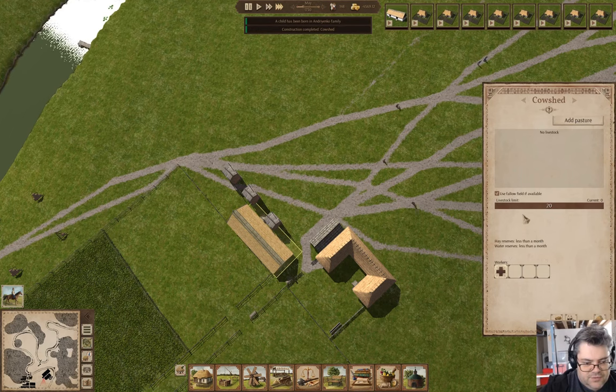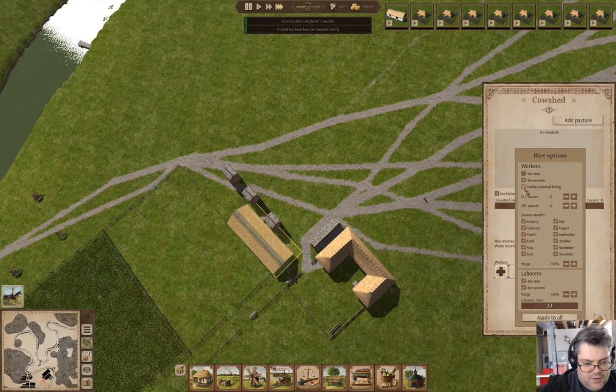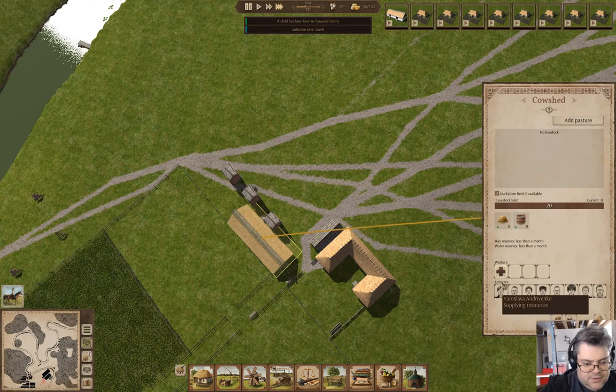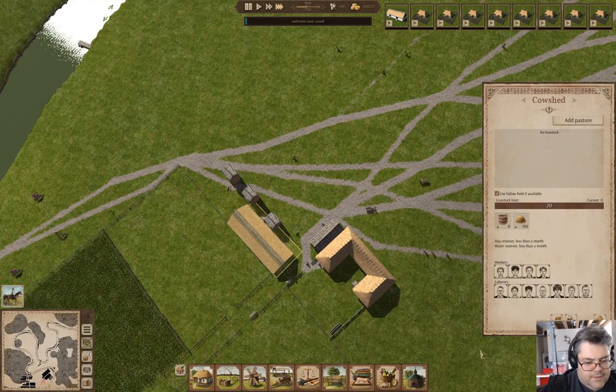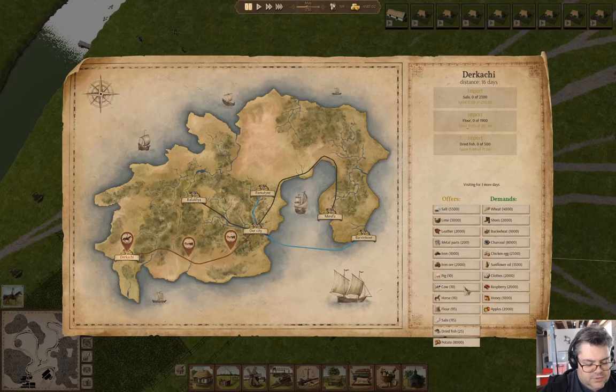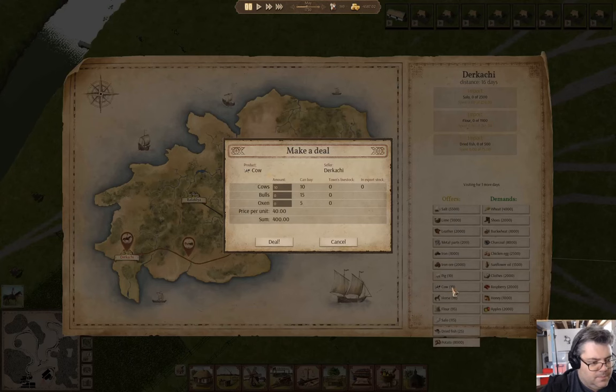We're going to use a fallow field if available. Hire options — we're not going to hire men here. We're going to allow supply by that, and we'll fully staff it. Do you sell cows? You do. We're going to need a bull. Deal.